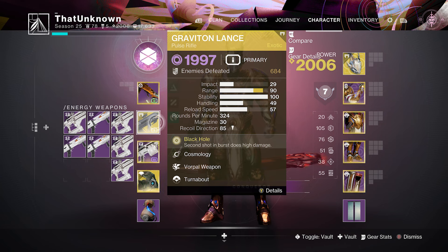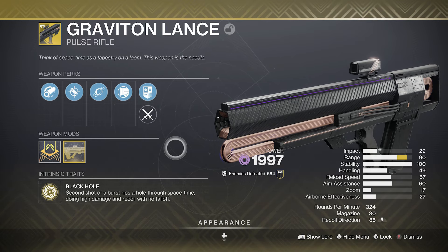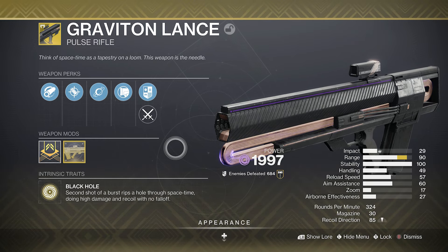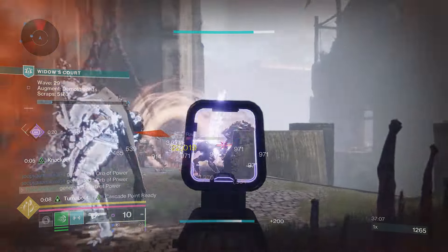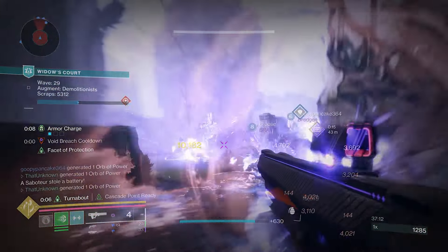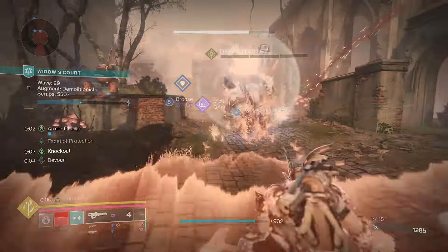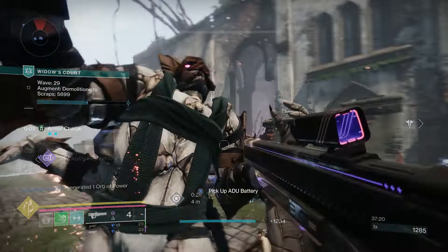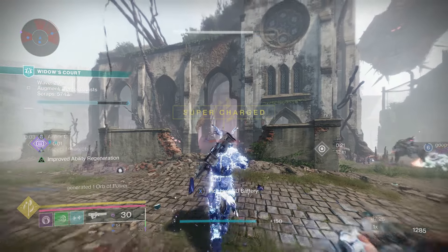For weapons, I recommend one of the exotic pulse rifles — either the Graviton Lance or Collective Obligation — but I lean more towards the Graviton Lance. It's a really good weapon for Ad Clear, and it pairs up perfectly with our AoE weakening blast. Whenever we pick up a Void Breach, our next shot weakens a big group of enemies, and with the Graviton Lance, as soon as you kill one of those weakened enemies, the whole group disappears.